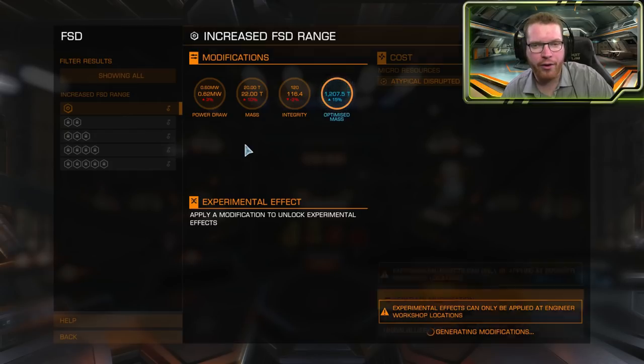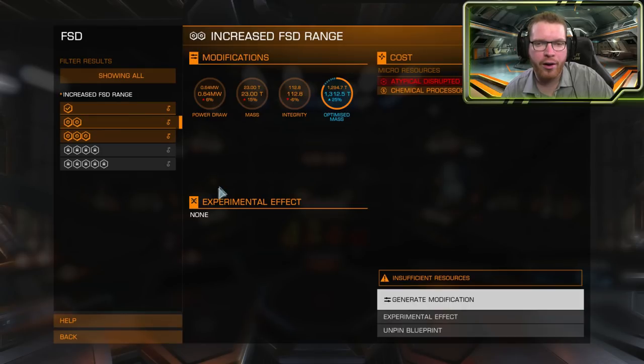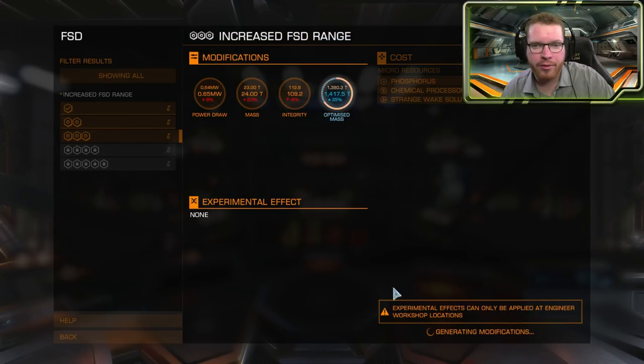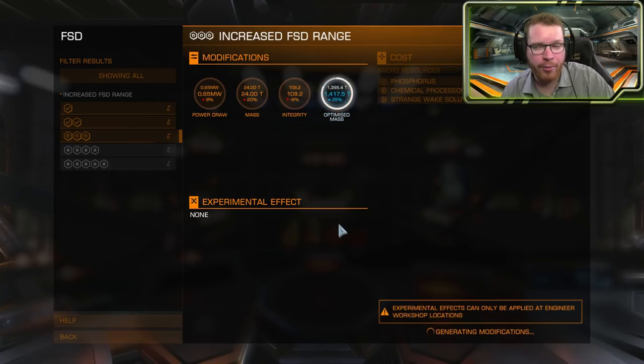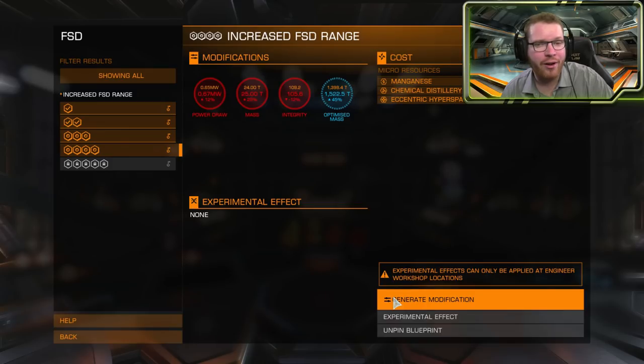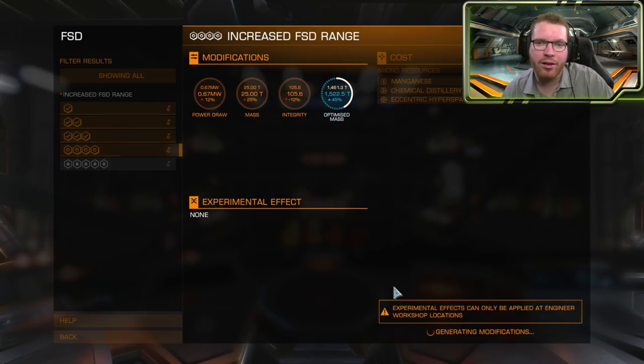If you're new to the game or just new to engineering, I recommend that you start looking into Felicia Farsier. She is one of the public engineers that you will know of from the start of the game and she also does grade 5 frameshift drives. This is a very useful upgrade early on because it allows you to move around the galaxy a lot easier, so you don't have to make as many stops for fuel or be as dependent on a fuel scoop.